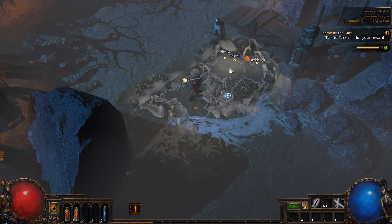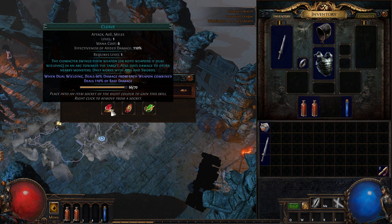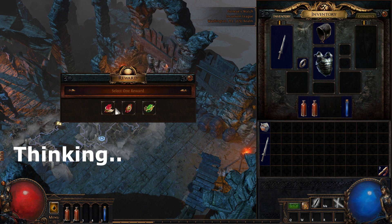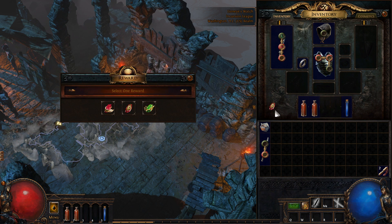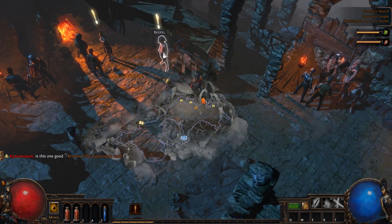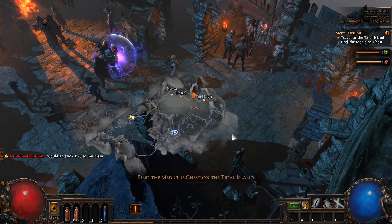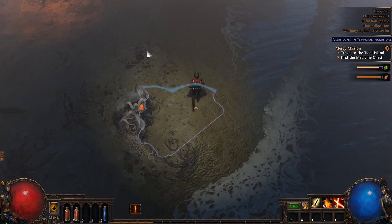Now that we're in the town I see a bit of lagging happening. We get a new gem — a new skill gem. There's a lightning attack AOE slash bow, AOE melee fire cleave. I think I'm just gonna go with Molten Strike instead of Cleave because it's more of an elemental thing, and we have an extra socket for it. There's a quest here and a quest here, and we have to travel to Tidal Island and find the medicine chest. Let's go do that.